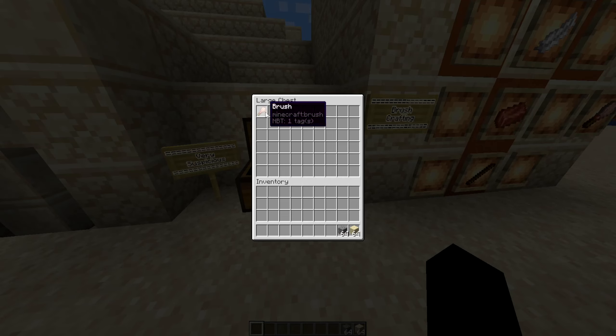We're going to show that off really quickly, and then go over exactly where you can find these suspicious blocks. I'll use three gravel and three sand and see what we can get.